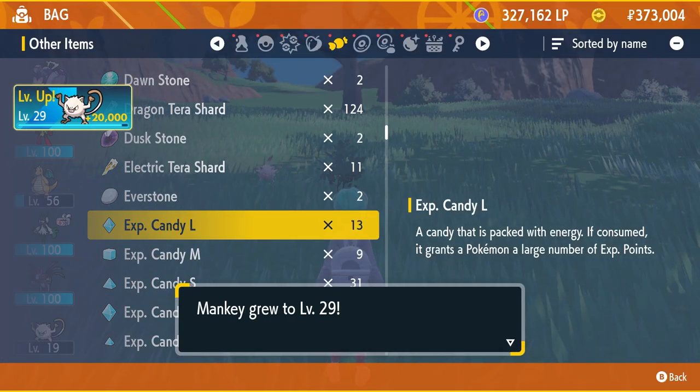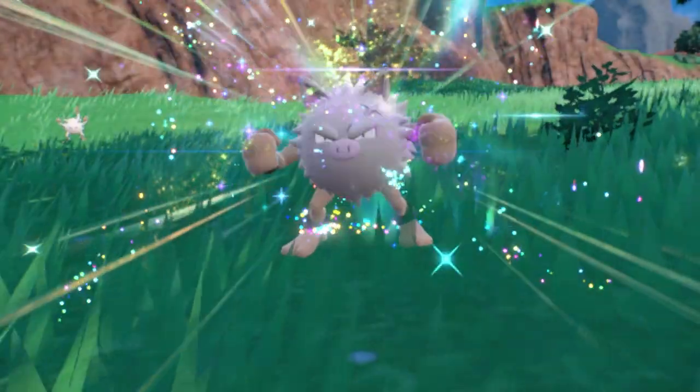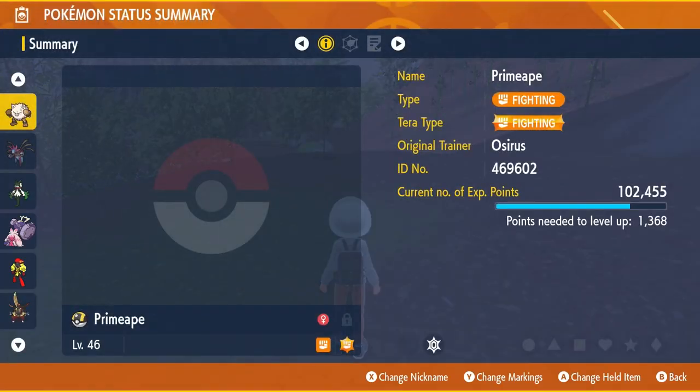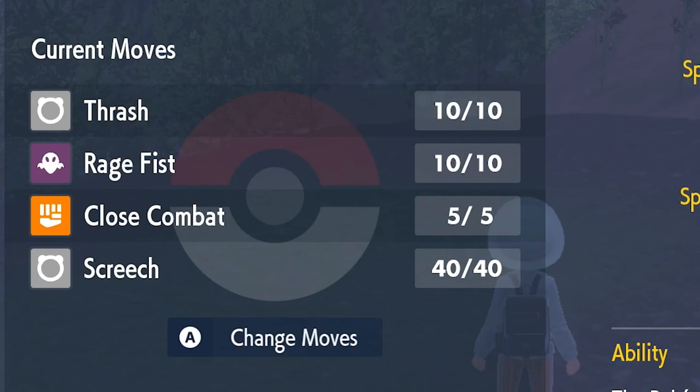Once you have caught a Mankey, level it up to level 28 and the Mankey will evolve into Primeape. Alternatively, you can catch a Primeape which can be found in West Province Area 1 and North Province Area 2. Once you have your Primeape, you will need to level it up to level 35 so it learns the move Rage Fist.